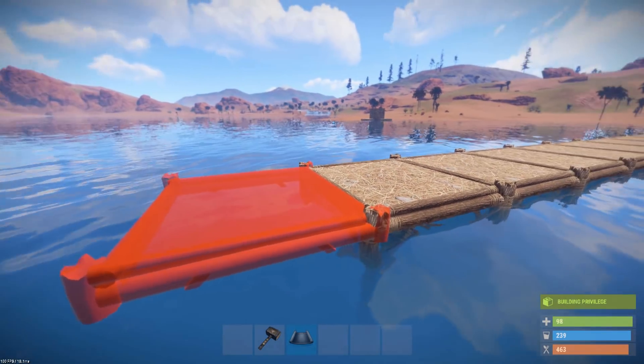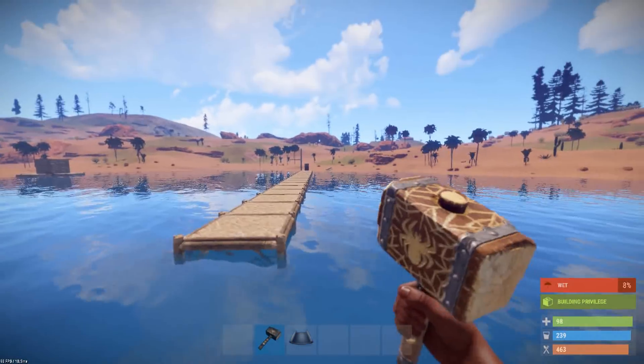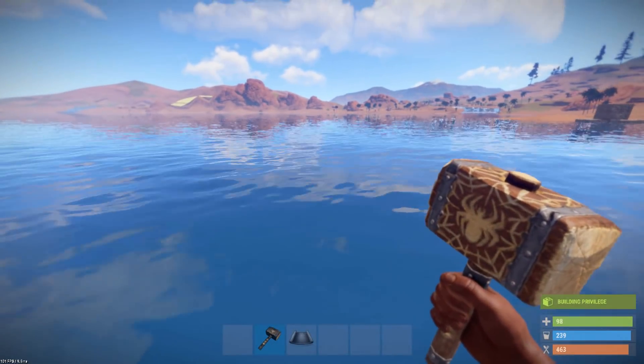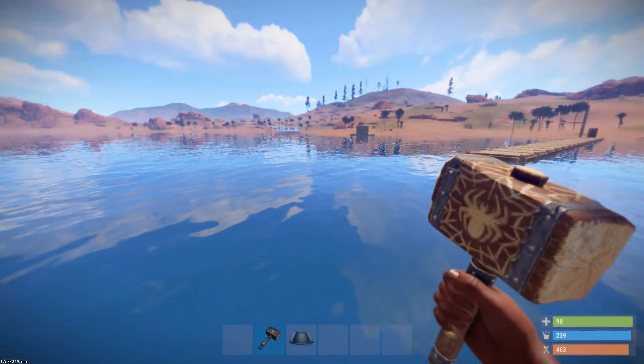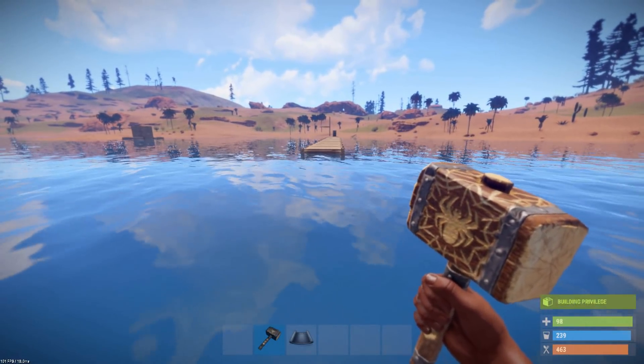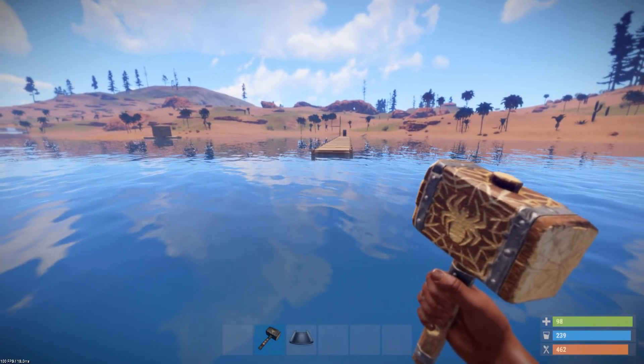You can see now I can't go any further, but build privilege is still there. If I slide along, it was roughly about five to six tiles from the last foundation where your build privilege goes — you can see it just comes in and comes out.